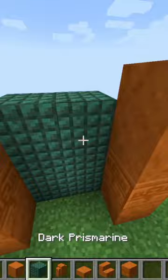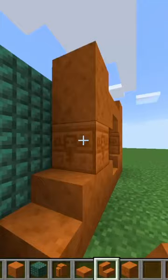Once I have that, I'm just placing six dark prismarine blocks behind that in each of the gaps. Then I'm placing a little circle out of red sandstone stairs by placing right side up on the bottom and upside down on the top, and it's pretty much done.